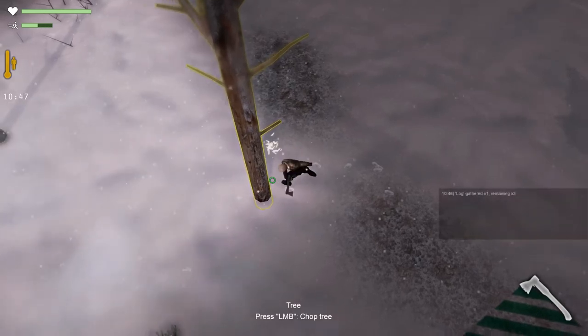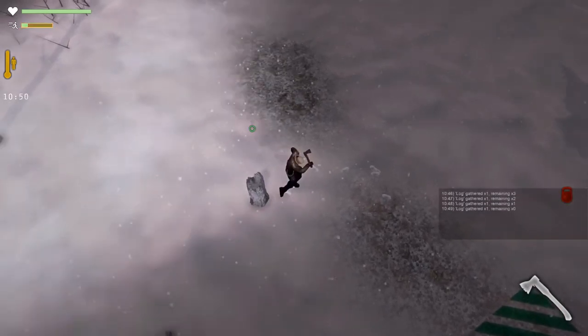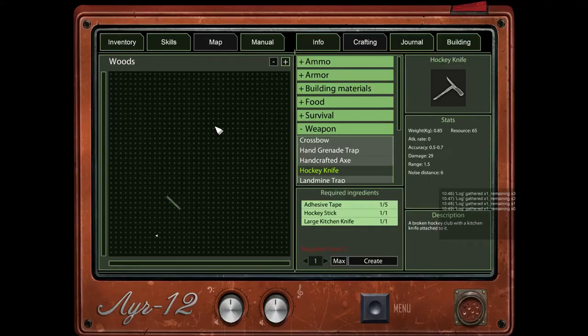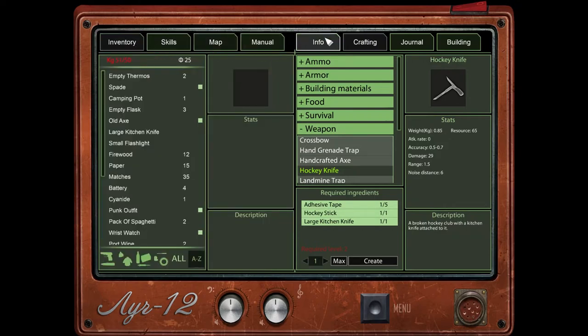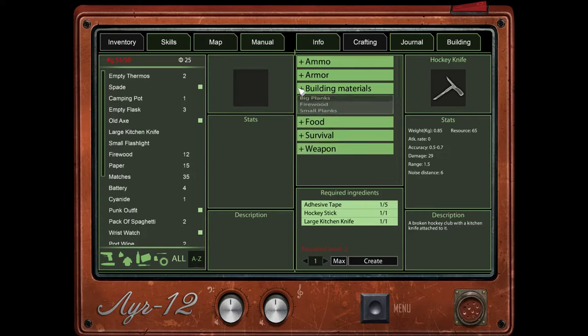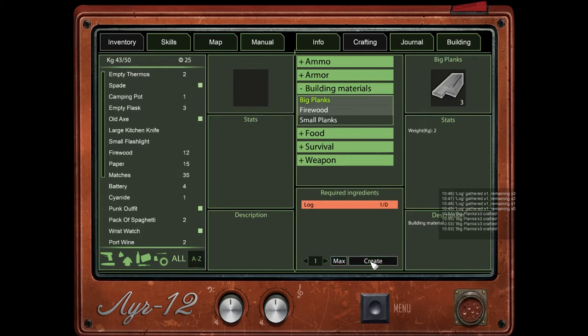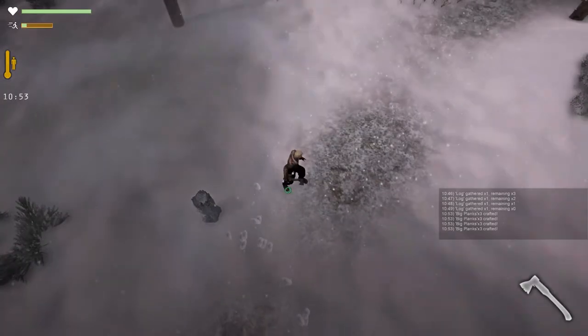Let's go ahead and chop this tree down — gather a couple of logs. Yeah, I knew it was going to be heavy. That's the problem I have right now: I don't have any bags to carry this stuff. So I'm thinking maybe we should do something like create some building materials — big planks. I guess we can create some planks. Why not? Let's just do maximum big planks — we can eventually turn those into small planks if we need to.